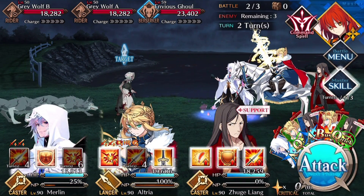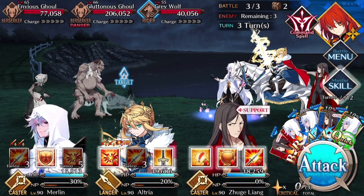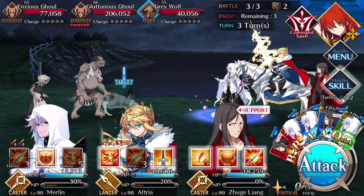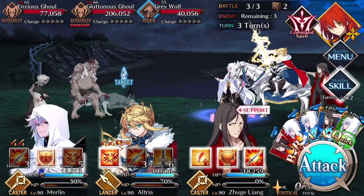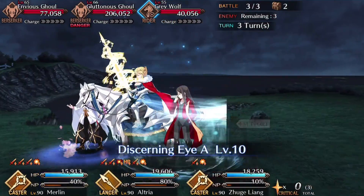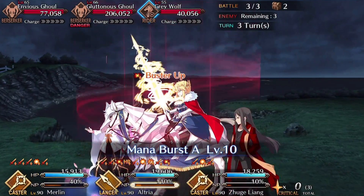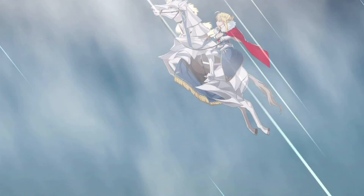On turn three, use Lartoria's charge skill — bringing her back to 70 because she refunds 20 from her NP. Use Waver skills to bring her to full, then use the Plugsuit attack buff and her Buster buff. She should mop up the final wave with Beowulf dying cleanly 77% of the time, and at most 8k remaining — she has class advantage against Beowulf.